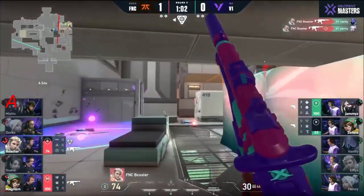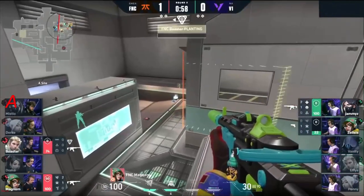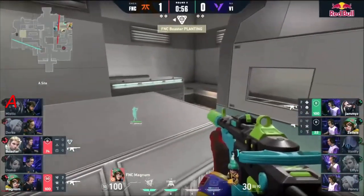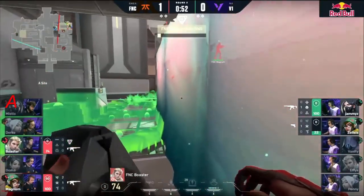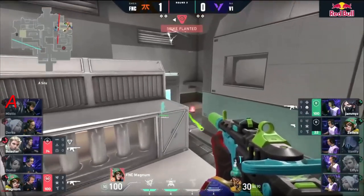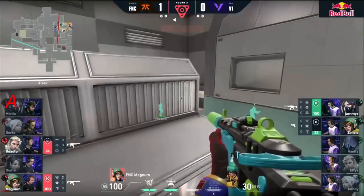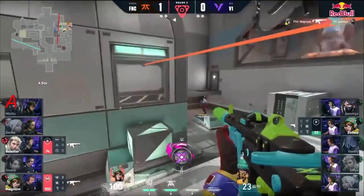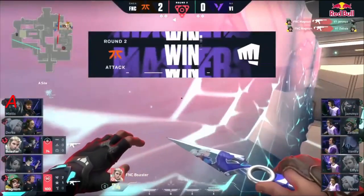Good pickup — Vanity and Zelsis. The spike's planted but the damage is being done. Boaster swings right back in, doubles on it — sick work from Boaster. Threats being made out of so little, though V1 making this costly. Still 22 HP, Jammies unable to do anything. Magnum still got two nanos, so another opportunity with this off-default plant at back site.